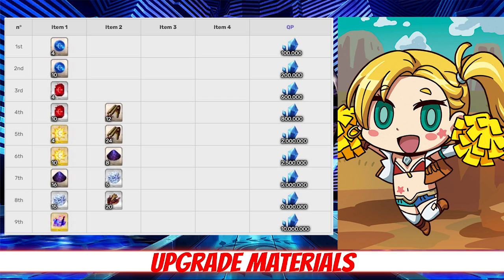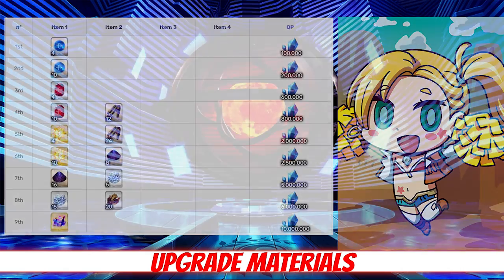For her skill ascensions, Jane needs 36 bullets, 24 Void Dust, 20 Eternal Ice, and 20 Arrowheads per skill. Eternal Ice can be farmed at Yaga Moscow in Lost Belt 1 with a 45% drop rate, and Arrowheads have a 40% drop rate at the God Sky Boulder Ruins in Lost Belt 4.